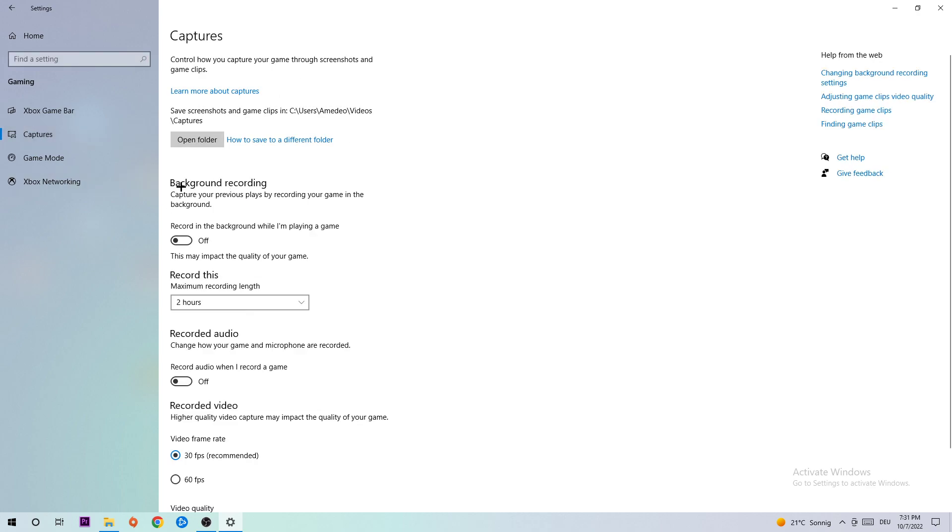Afterwards, hit Captures. Once you're in Captures, go to Background Recording and turn off 'Record in the background while I'm playing a game.' It's obvious that if something is recording in the background without you even knowing, it will impact your performance badly — so just turn this off.